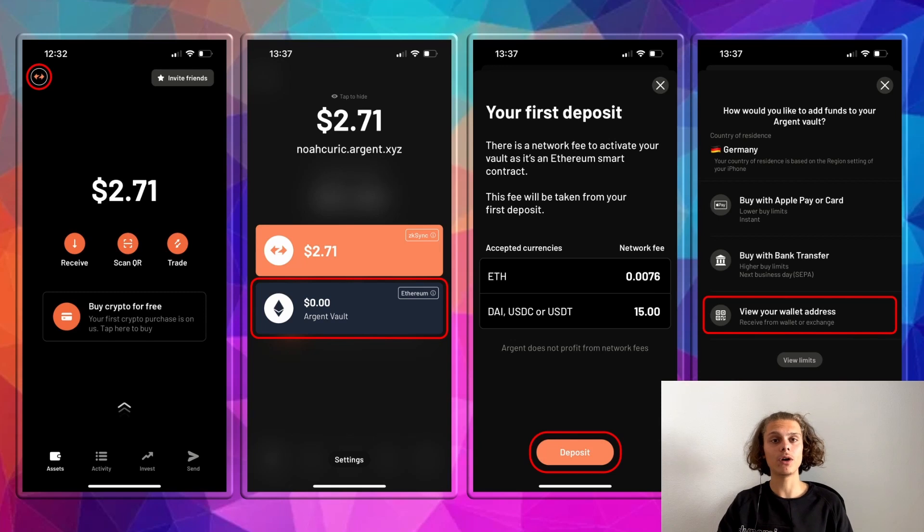If you want to use the Ethereum Argent wallet, click on it and make your first deposit — click on 'Top Up Your Argent X Wallet.' You will see the fees and can view your wallet address, then fund it from whatever wallet you want. I won't do it now because the fees are around $15, but you should also do this for the Argent X and ZK Sync airdrop — I'll do it after the Optimism airdrop. You can also use the swap function: go to your home screen, click on Trade, choose your tokens, and make some swaps so you have activities there.